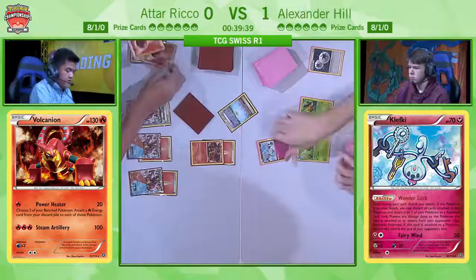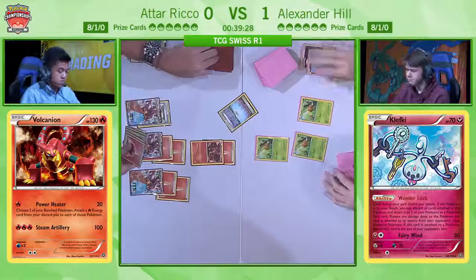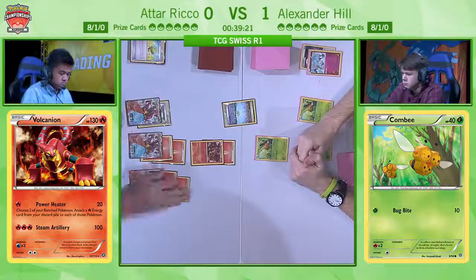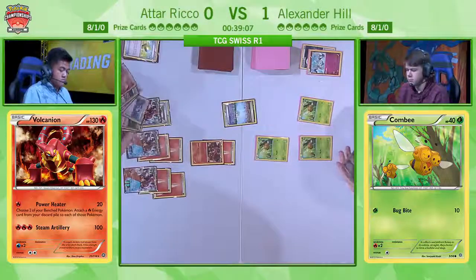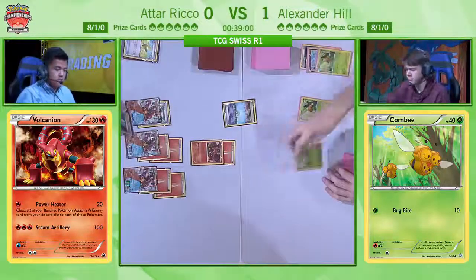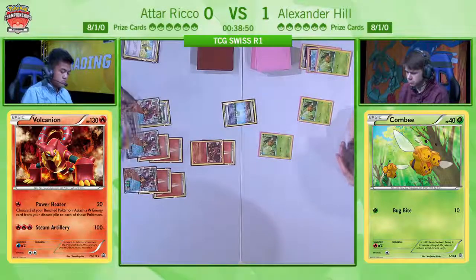Alex there in a bit of an unfortunate spot — forced to pay a double colorless to retreat into Combee, because he really needs his Vespiquen. Right now Alexander is drawing absolutely nothing, he just has to pass. This is a very sad game — the first one wasn't really exciting, and now the second one just has Atar dominating completely. He doesn't even need to Steam Up to take the knockout here, and he has an energy in his hand. He's considering just attaching it, or waiting for next turn so he can Power Heater with Steam Up, since Alex has no way to get a Garbodor next turn.